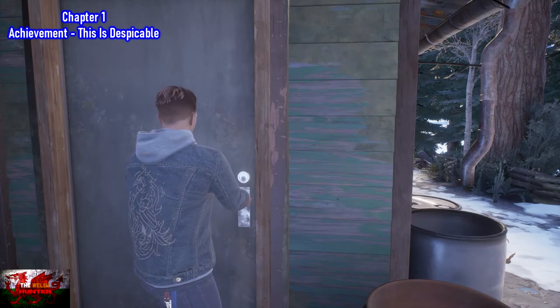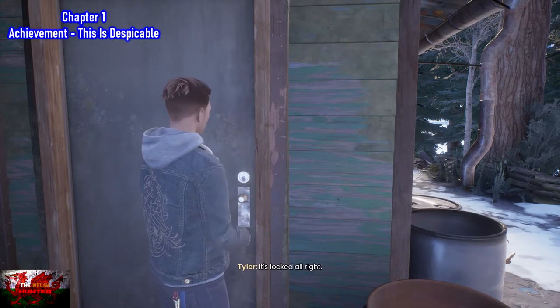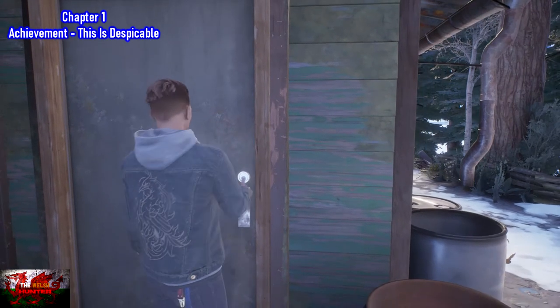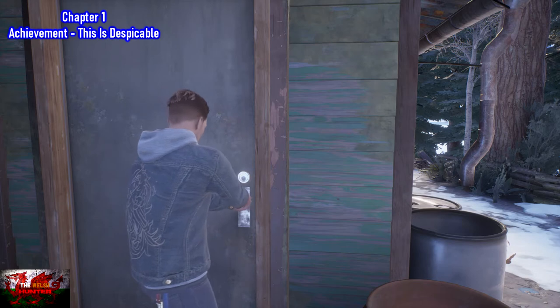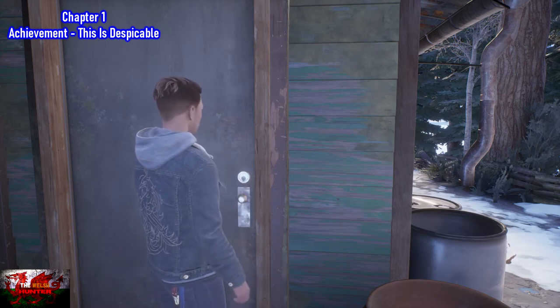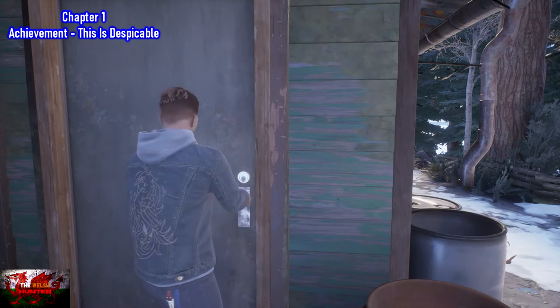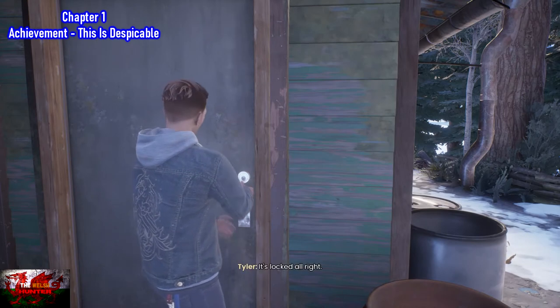You can actually miss this because you can just carry on with the story and grab the key which is underneath the frog. Although it is probably highly unlikely, you might just try the door first. If you do end up missing it here, you can either come back to it or there is a locked door in the police station a little bit later on where you can also get the achievement.